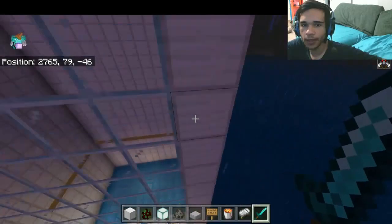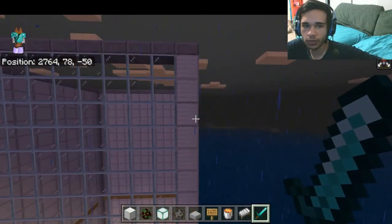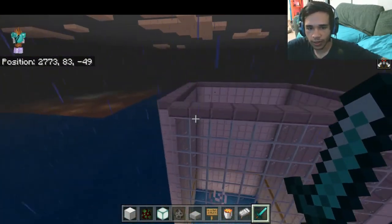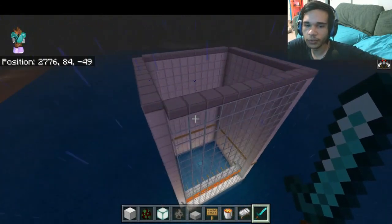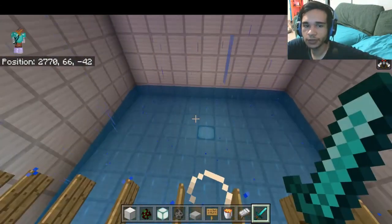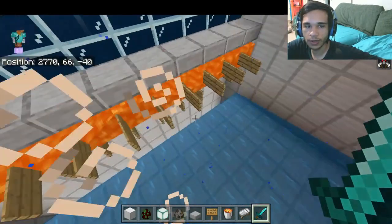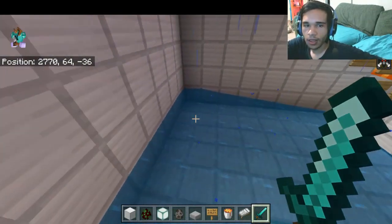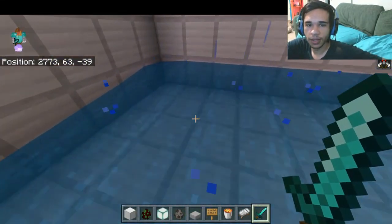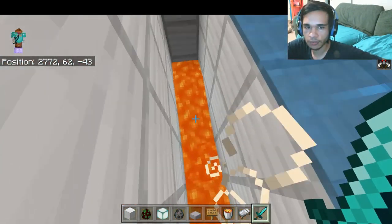You need to go 20 blocks high so mobs don't spawn on the edges — they will spawn on anything, half slabs or not. At 20 high they won't spawn up there. Light levels need to be high enough so other mobs don't spawn. Raids don't care about light levels and they'll spawn in water if there's a block below it.